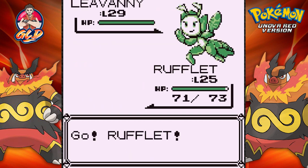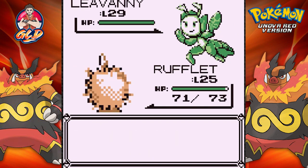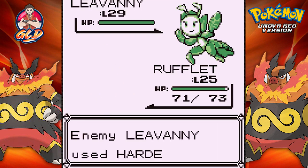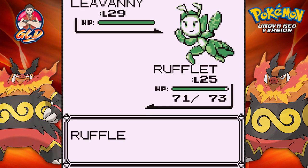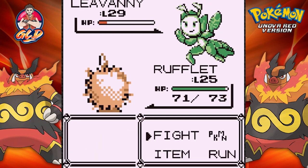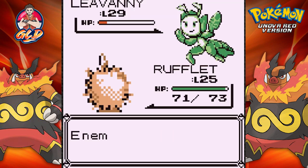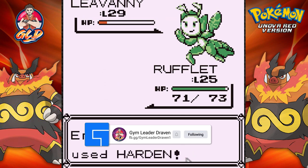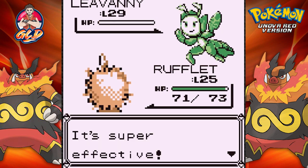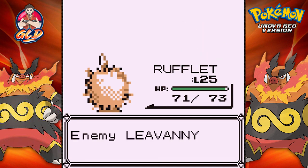She does have a Leavanny. Don't underestimate this guy — maybe it's a Bug and Grass type, but it is very strong. Rufflet doesn't take nothing from anybody. I don't know why you're doing Harden all the time — you're going to lose. Super effective right there, and the fly attack for the win.